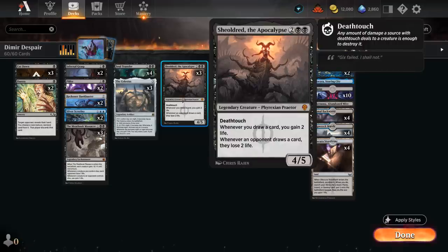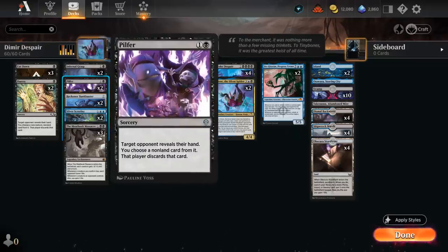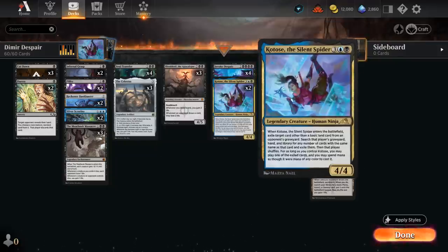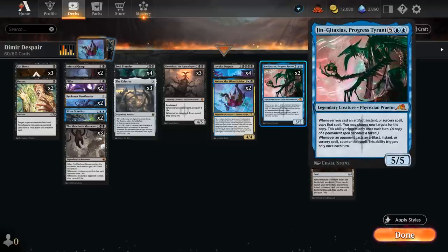Scrutiny also synergizes nicely with Shieldred, which will gain two life whenever we draw a card, while draining the opponent for two if they do the same. We also have a few targeted discard effects: two copies of Duress to take away a non-creature non-land card, and two copies of Pilfer which can take away any non-land card from the opponent's hand. That's a great way to potentially take opposing copies of Invoke Despair before the opponent can cast them, so we can then exile them with our Silent Spider. Also nice to double with Gingataxias in the late game in these mid-range matchups, where the opponent often still has a ton of cards in hand.